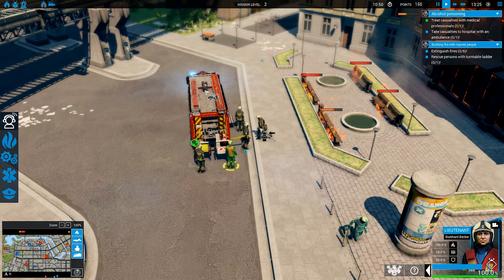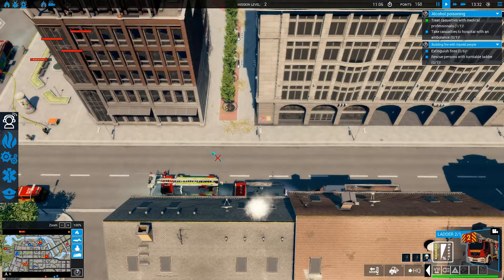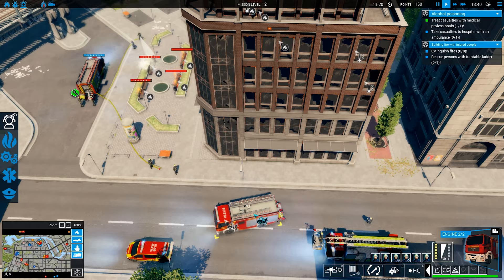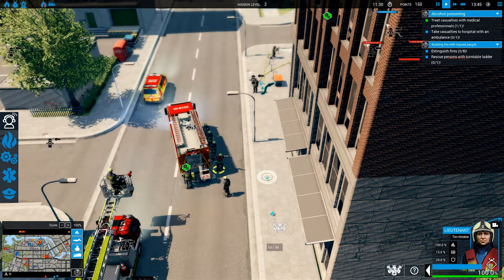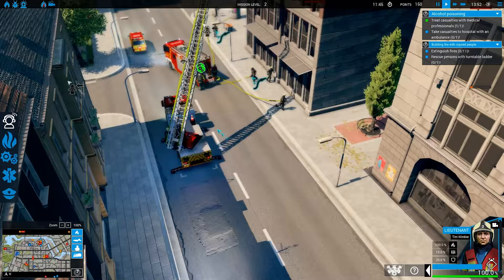I'm right-clicking on the engine which will deploy everybody from this engine. It will automatically choose the lieutenant. I will then tell them to run two lines to this location. Next up we're going to click on this hydrant sign to connect to the underground hydrant. We're going to have the ladder — left click on the ladder, right click on the house — deploy there. You might have noticed as I'm moving these lines, we have this number going up: 50 meters is the max that we can deploy a line.